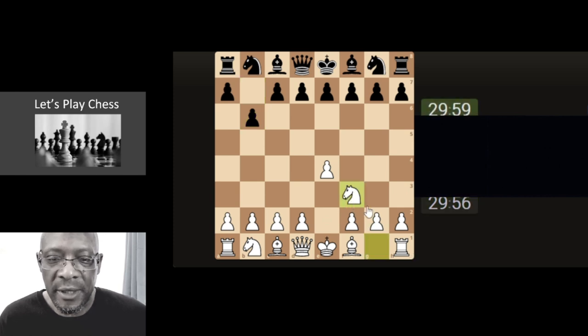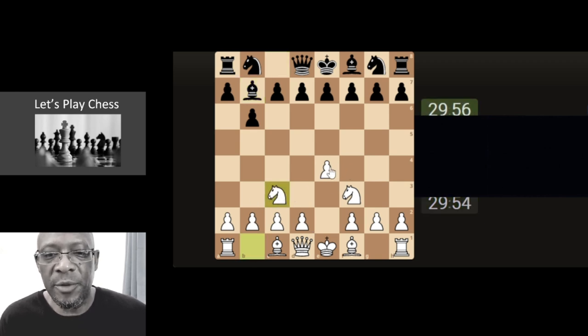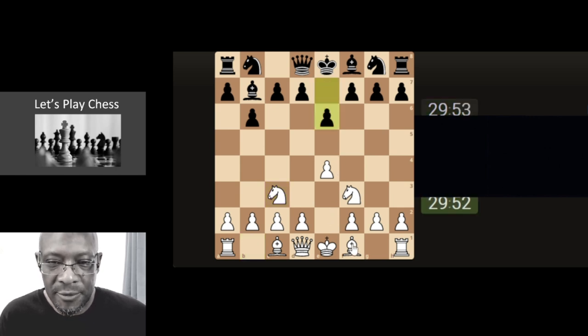30 minutes zero increment. Develop the knight supporting the pawn. Shall we get the bishop out, or let's push through the centre?